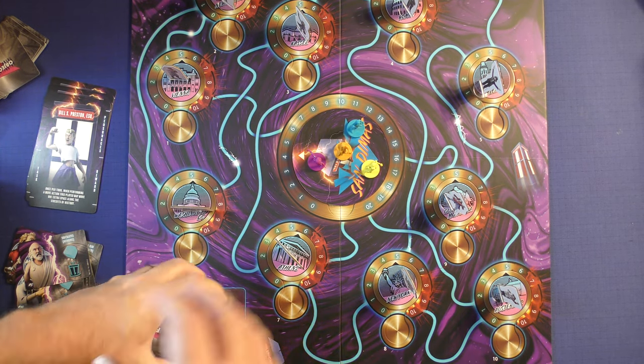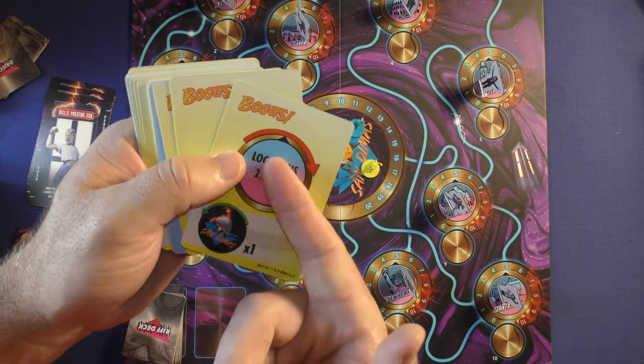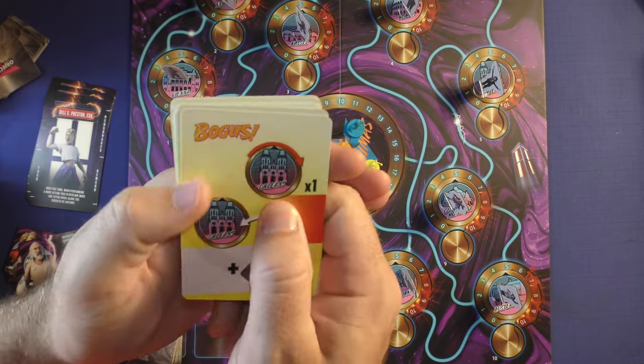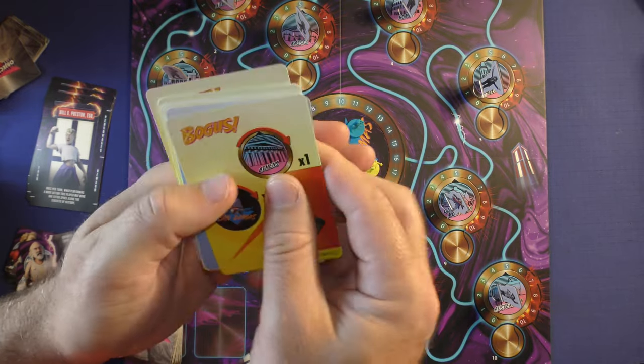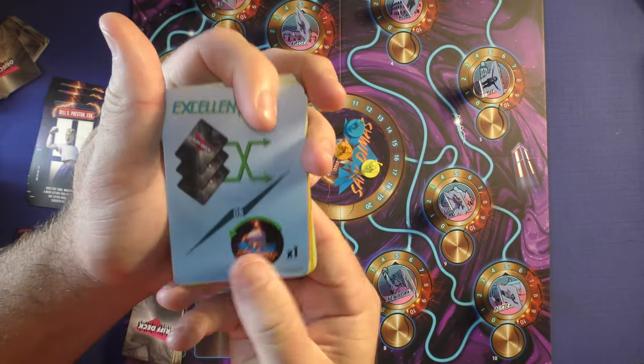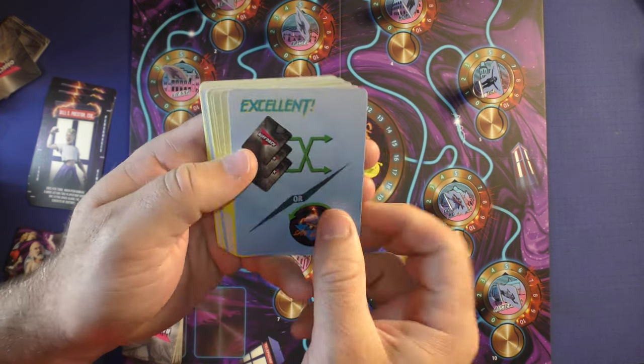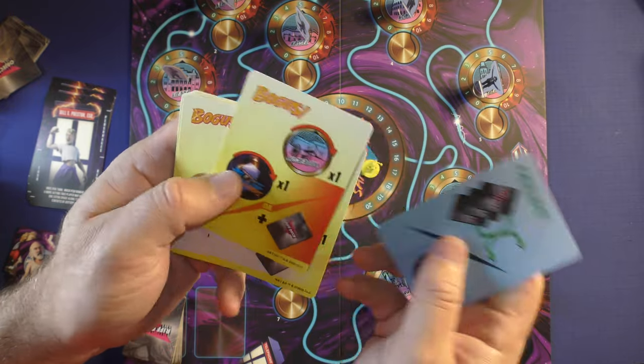On your turn, the first thing you're going to do is draw a rift card and do what it says. For the most part, it's going to make certain locations move up on the rift dial — for example, move Orleans up one, move Athens up one. Some of these will be good things: look at the top three cards of the deck and put them back in any order you want, or reduce San Dimas down by one.